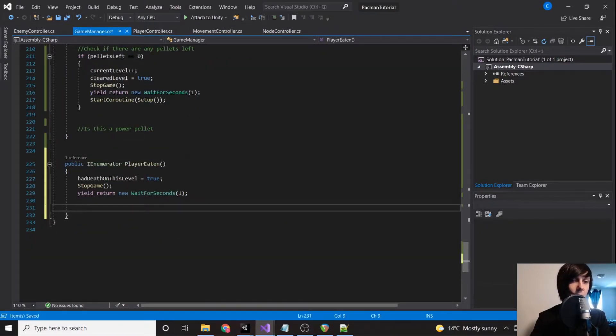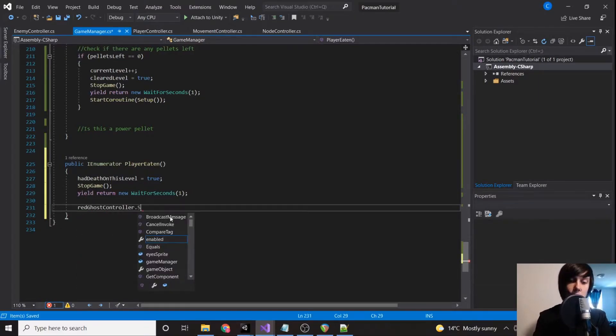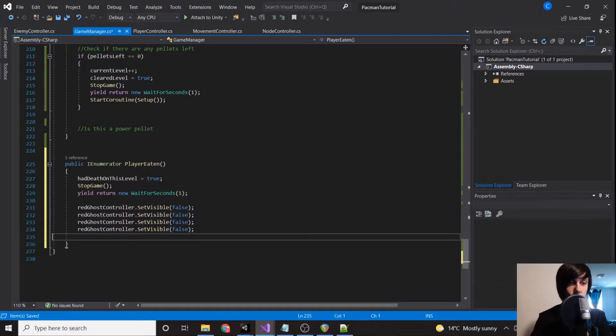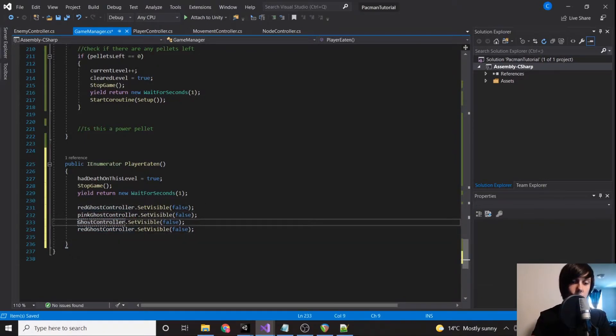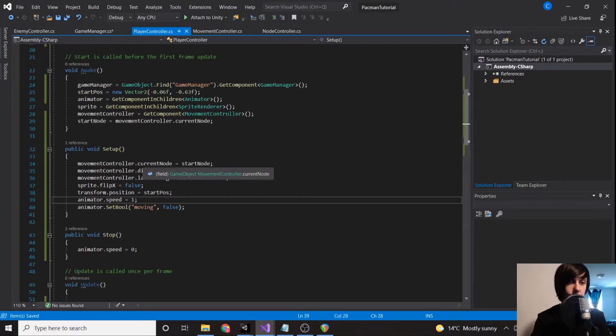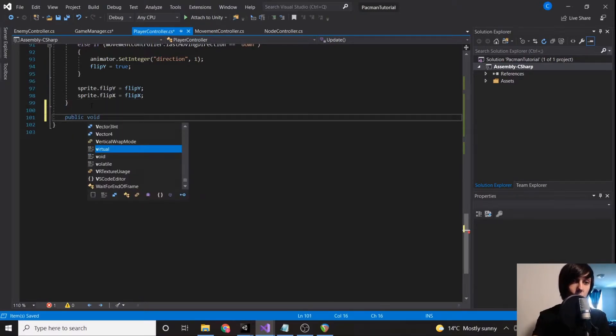Then in our game manager we call redGhostController dot setVisible to false, and we're going to do this for each of our ghosts. Then we're going to play our death animation, so let's go to our player controller and create a new function at the bottom: public void death.